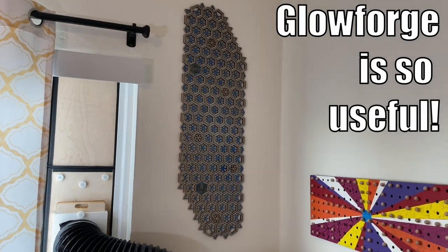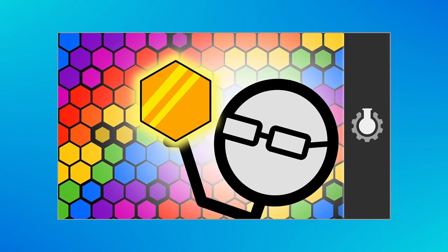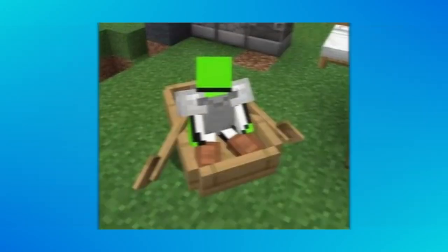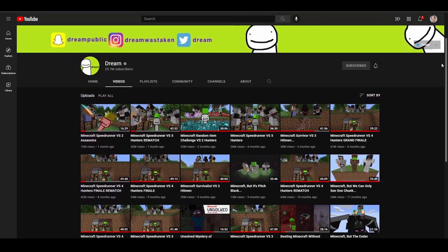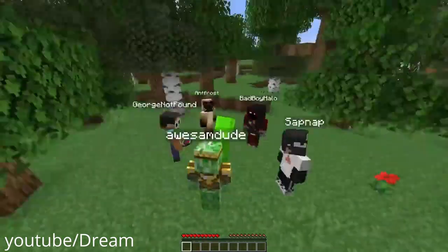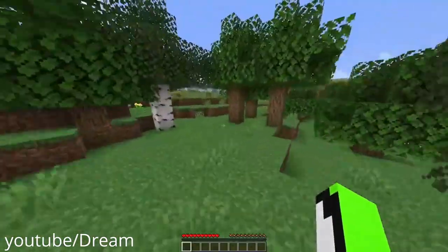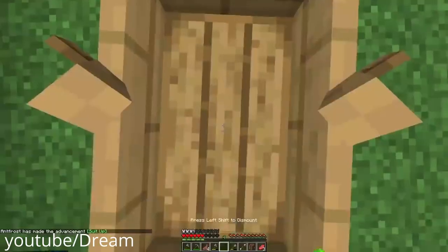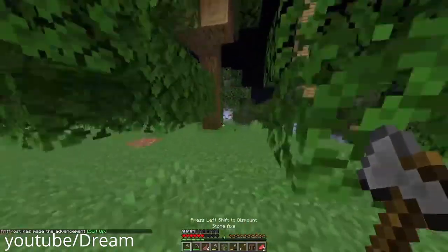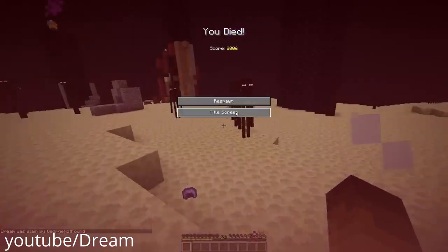Just like my last layered art piece, every project has to start with an idea. That one germinated with a CGP Grey video about hexagons, and this one came straight from Dream. I first discovered him on his meteoric rise on YouTube with his Manhunt series of videos, where he sets a challenge of beating Minecraft on his own before a stacked team of his friends can stop him. He cleverly and skillfully evades not only them, but also every other mob and threat the game can send his way.